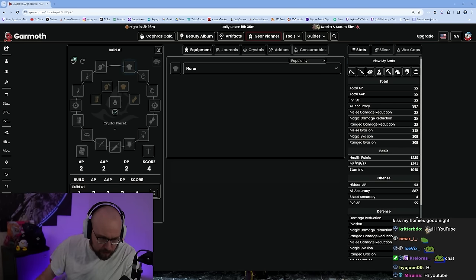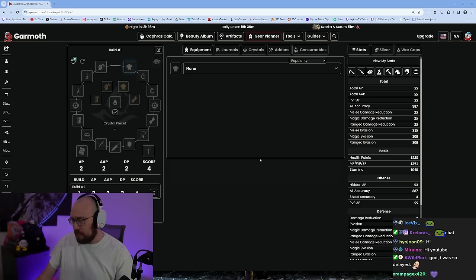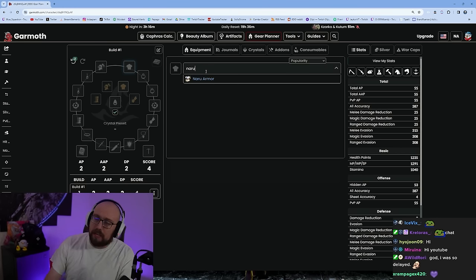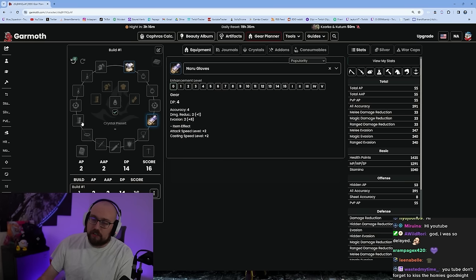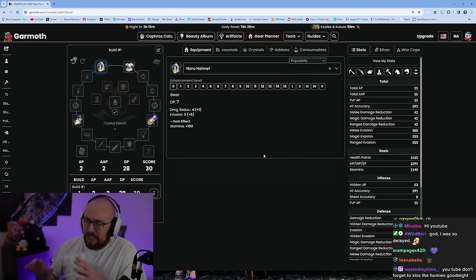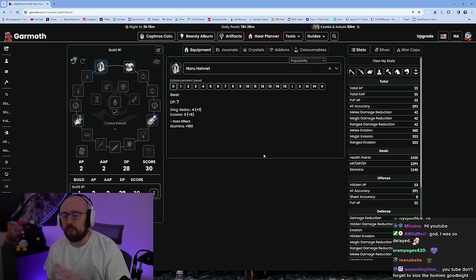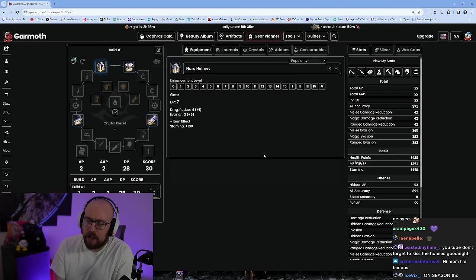Obviously this is going to be very confusing — lots of different helmets, equipment slots, lots of different stuff to do. We'll go through it one at a time. First of all, you just need to run through the main storyline. As you're going through it, you're going to get stuff called Naru gear, which you get as a quest reward. You're also going to get something called beginner blackstones. They've simplified blackstones so there's now only one type, making it super easy to understand how to upgrade as a new player.